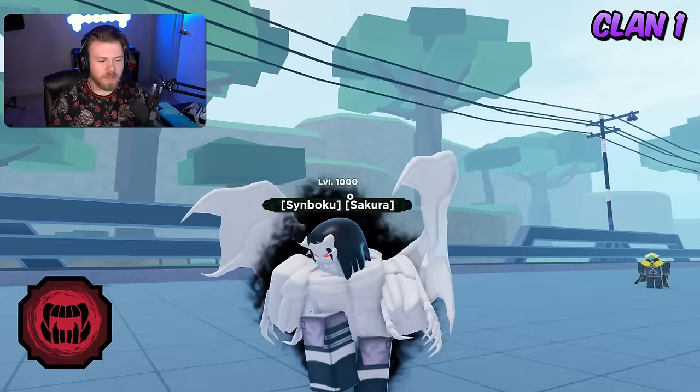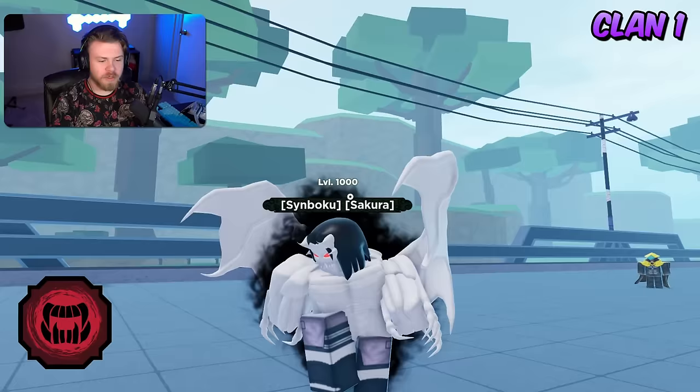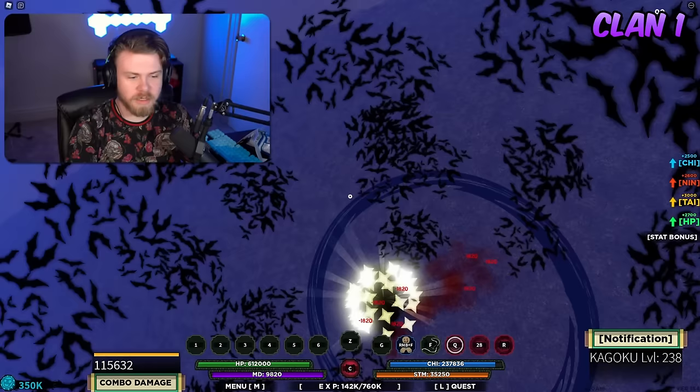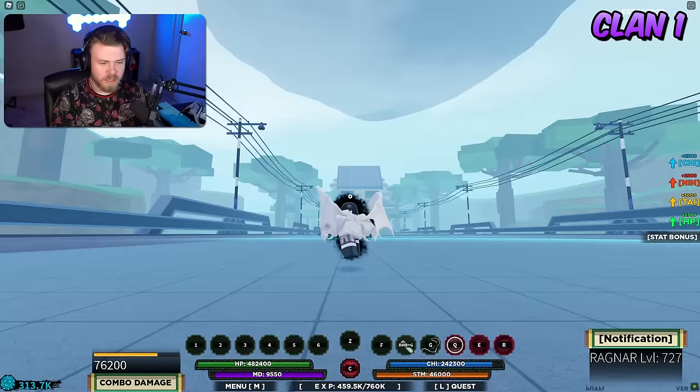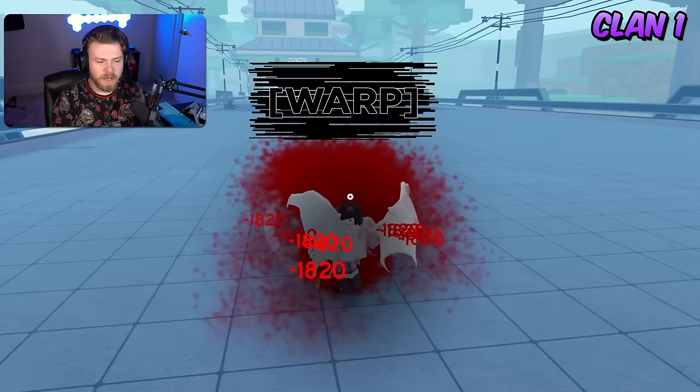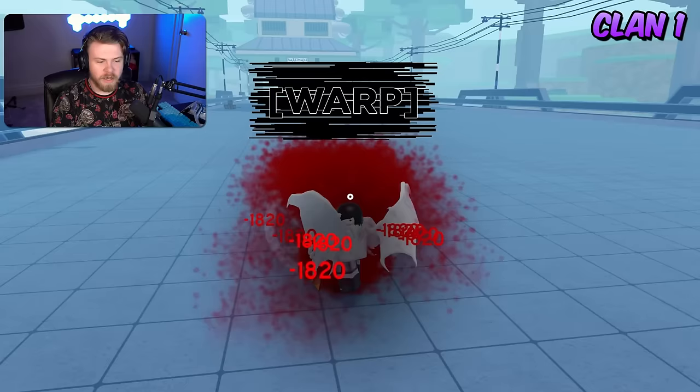Next is Van Helsing. The strength is that it has an absolute ton of iframes — that definitely does play an impact on how good a bloodline is, and for Van Helsing that is literally all this bloodline is: pure iframes. The weakness is that every single one of Van Helsing's abilities is on a type of global cooldown, which is a huge weakness because it's very hard to mix other bloodlines with Van Helsing.